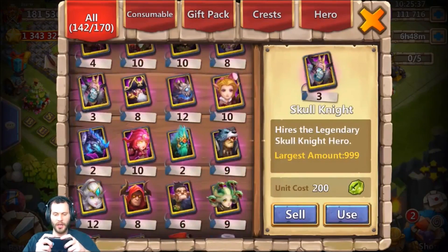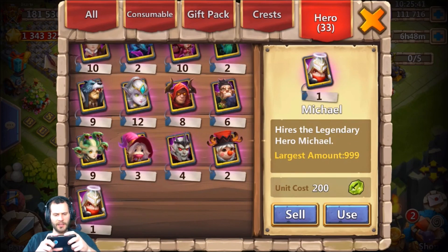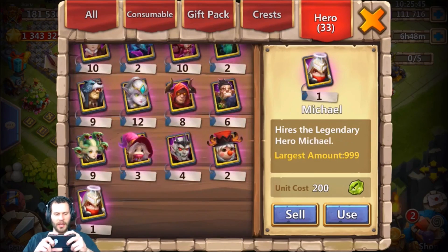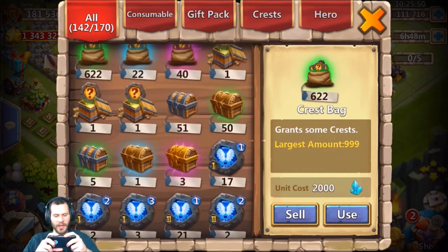Once we get Heartbreaker we also have three level five talent chests, so we'll go ahead and use those. Let's see what he has for backup heroes - he doesn't need much, maybe one Little Nick, and two Michaels so he can go ahead and double evolve his Michael as well. We got 28 spots in the altar available, that should be enough.